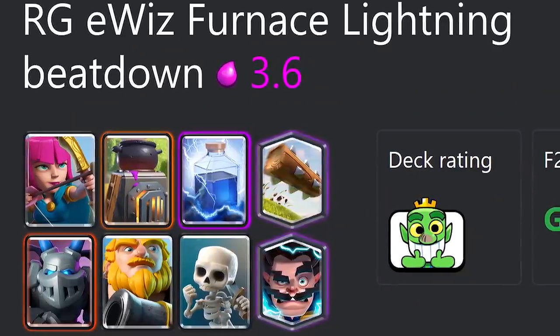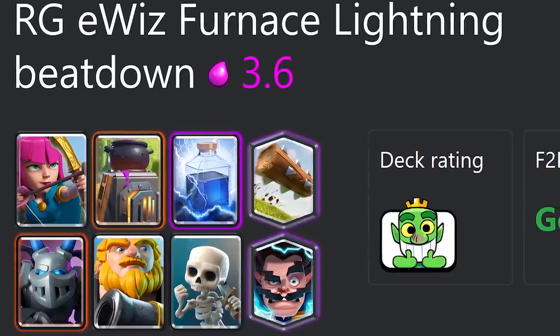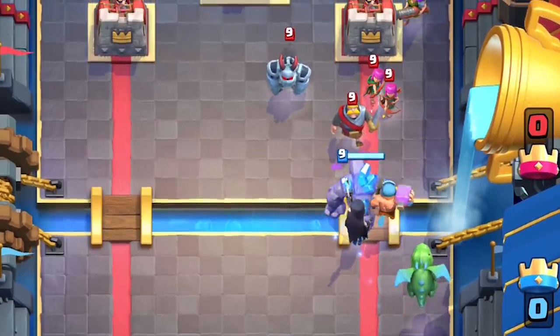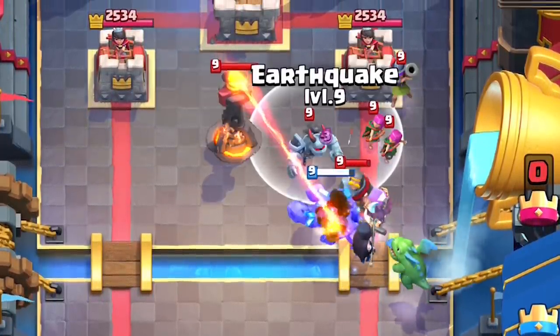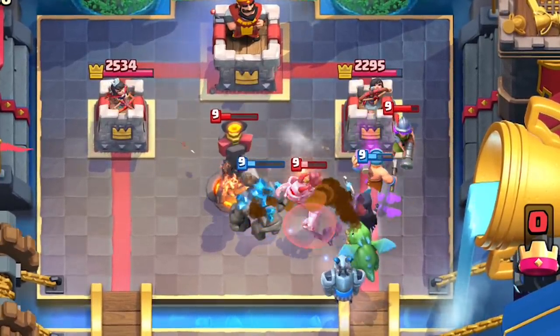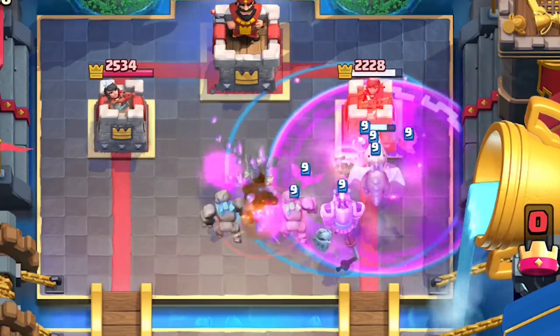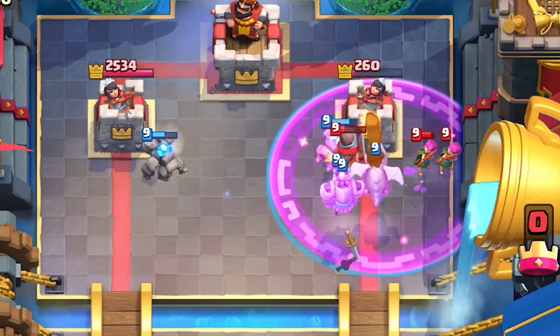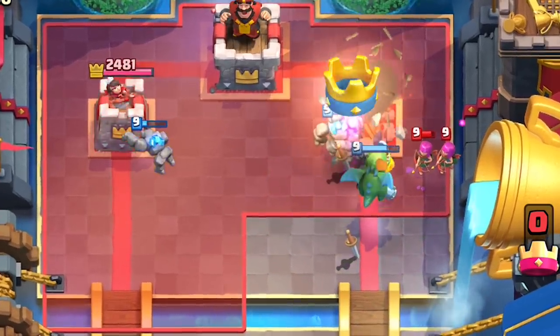Earthquake handles the super popular Royal Giant Furnace deck really well. But if Earthquake's not viable, no one's going to have it and that Royal Giant Furnace deck will continue to thrive. EQ is definitely going to be very good in beatdown decks, because of how hard tanks get stopped by buildings — like Golem or Lava Hound getting destroyed by a Cannon or Inferno Tower. It's going to be able to handle that way more effectively with a 3 Elixir building-destroying spell, compared to a 6 Elixir Lightning on the Inferno Tower.